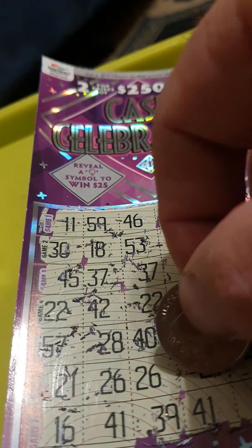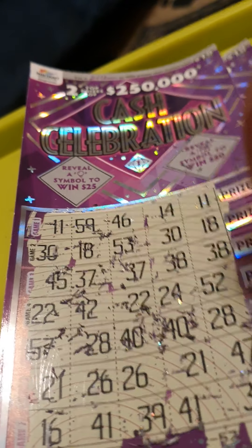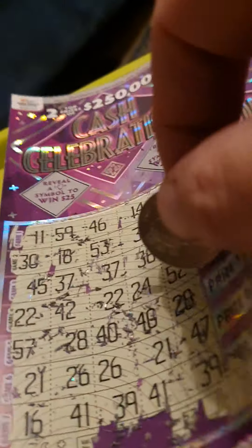Self-check: moon, cross, pentagon, and square. We've got a pentagon and square on the ticket - but there's a square and a star, so not a winner.